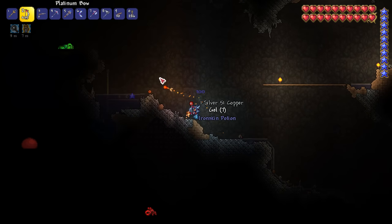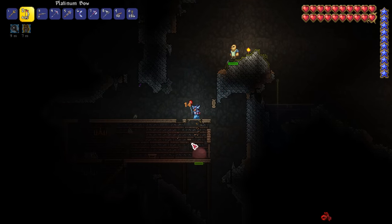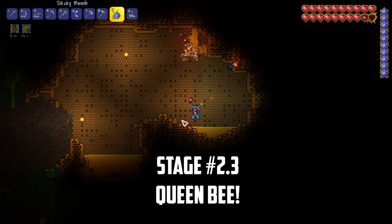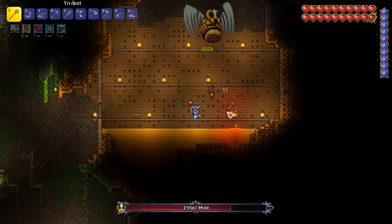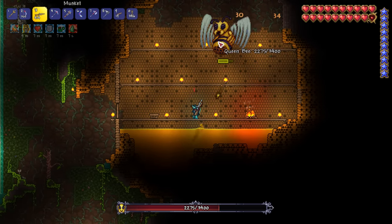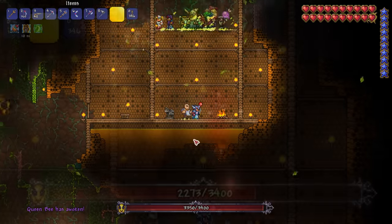With the Eater defeated we've enabled the unconscious man to spawn in our world. I wake him up and the tavern keep NPC joins our team. The boss rush continues as we prepare for our queen bee battle by blowing our way into a hive in the jungle. Before I bring our NPCs in I do a quick test run of the boss to observe its attack patterns, as the bee can be quite deadly, and it will help to see where it likes to move around first. With our NPCs in place I use an abeemination and begin the battle.